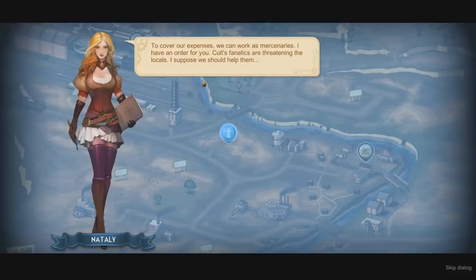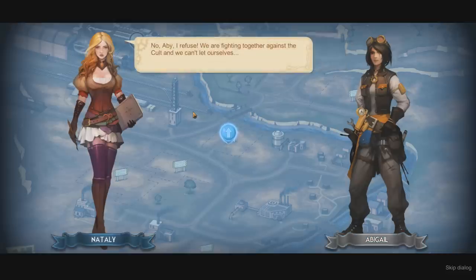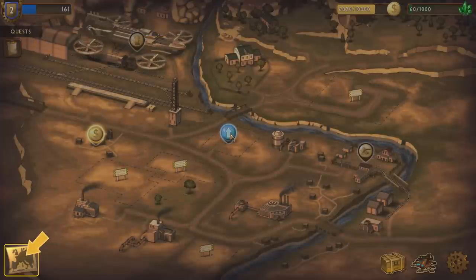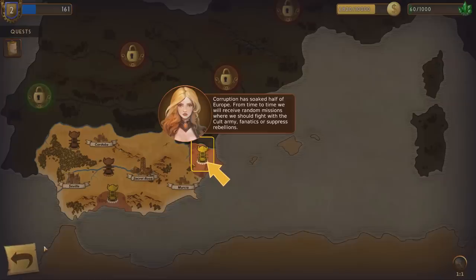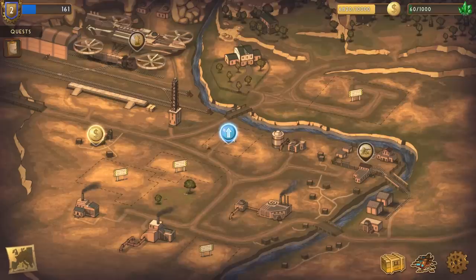To cover our expenses, we can work as mercenaries — I've got an order for you. The cult's fanatics are threatening locals; I suppose we should help them since there's a reward. Nice, I can test my new heavy turret — but let's keep it secret from the old bones and share the reward. No, Abby, I refuse. We're fighting together against the cult. What is this right here? I'm going to click on that, and then go back because you don't tell me what to do.